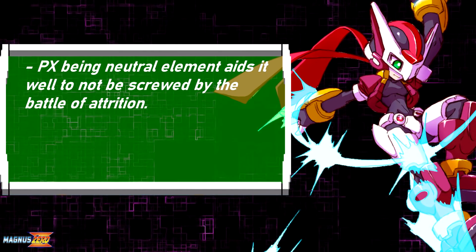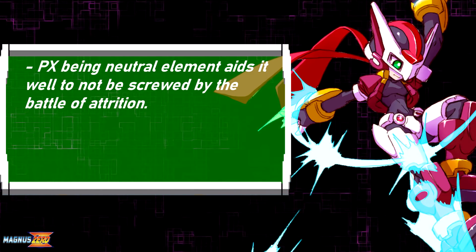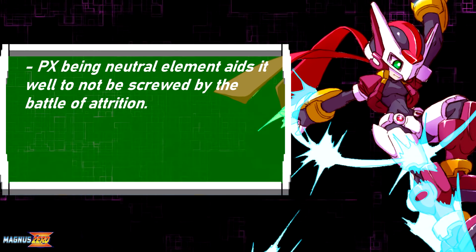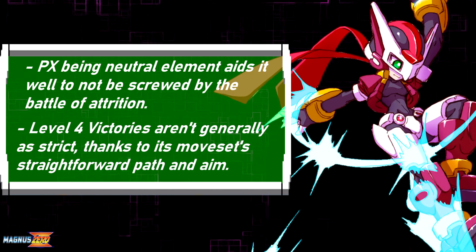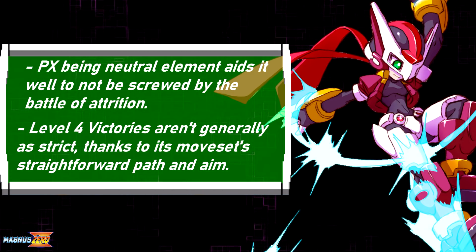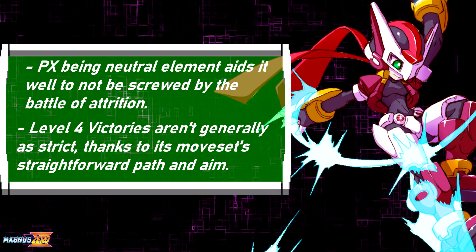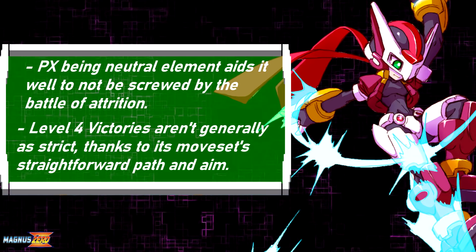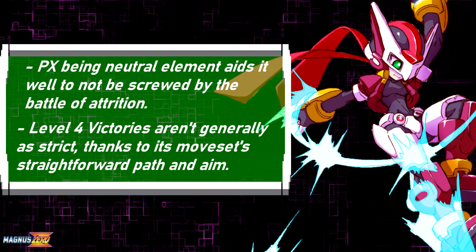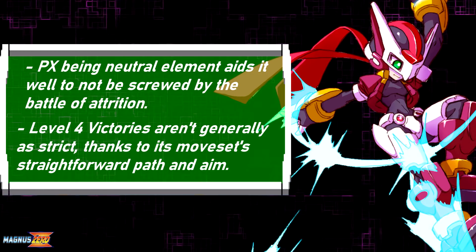PX benefits from being non-elemental, meaning its lack of an element keeps damage consistent against everything you encounter, enemy and boss alike. This balances it out, since any additional elemental damage paired with shadow dash's absurd utility would just make it broken. The straightforward nature of the kunai and shuriken can also aid PX with less stressful level 4 victory requirements — you don't have a ridiculously wide saber hitbox to worry about accidentally hitting a weak point. All of PX's moves cut a clean path forward, and it's all on you to aim well.